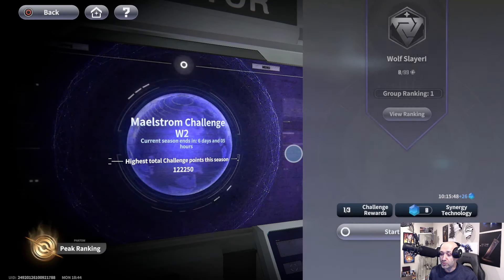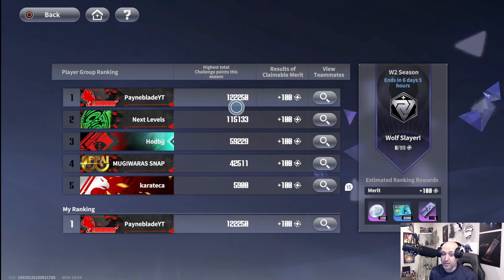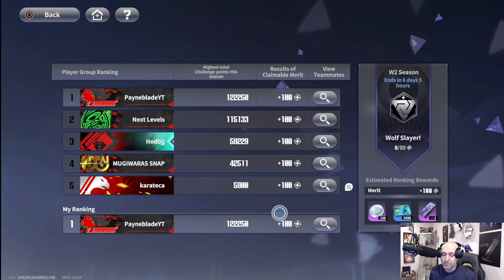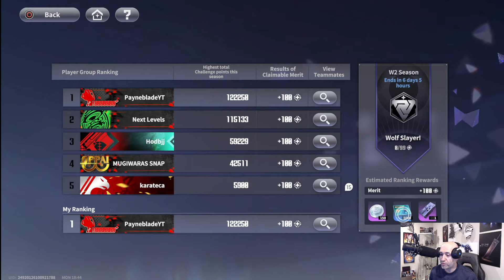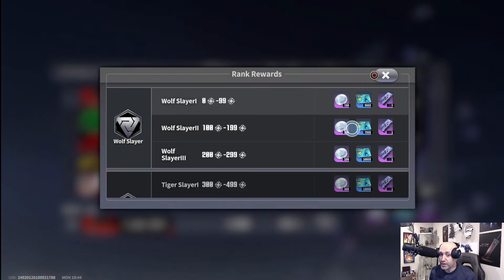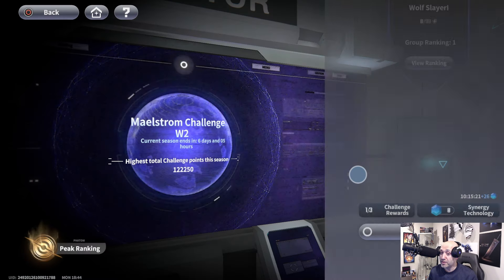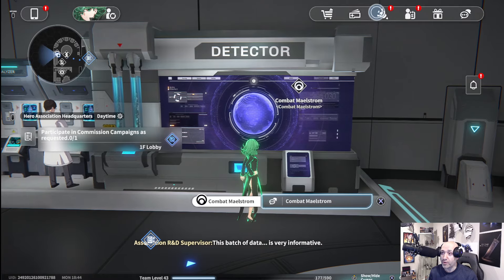Looking at the ranking, I'm at number one right now which is interesting. I get 150 and 501 if I get the wolf slayer tier — I need to rank higher. The higher you go in rank, the more you get: 1,000, 50,000, and more. You get a lot of rewards in combat maelstrom. We'll do a whole separate video on this one another day, but let's keep going with day six.